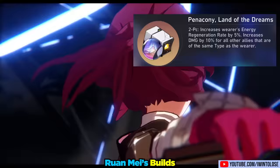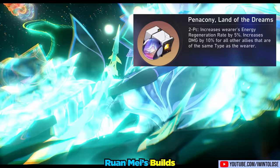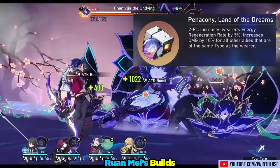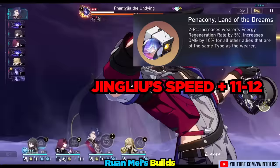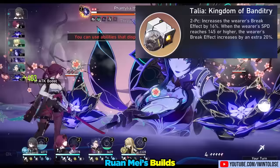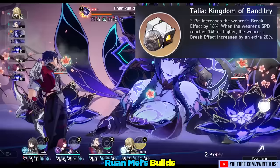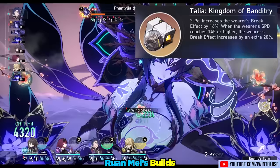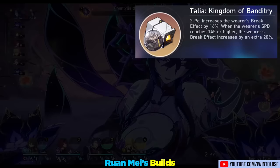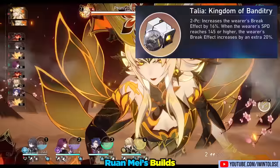The Penicone is great if Ron May is with other ice DPS characters like Jing Liu. However, if you want her to go before Jing Liu to provide a turn-one ultimate, you'll need at least 11 more speed on Ron May, since her talent's passive 10% speed boost doesn't apply to herself. As for the two-piece Talia, this is mainly for a pure break effect build. With the Talia set you'll need 145 speed or more, which interestingly perfectly aligns with having 11 more speed than your typically 134-speed DPS characters.